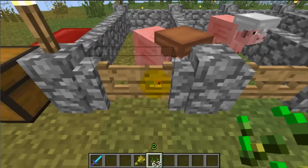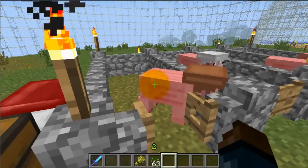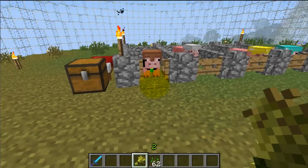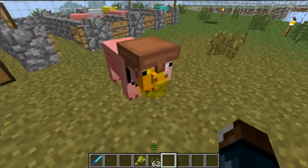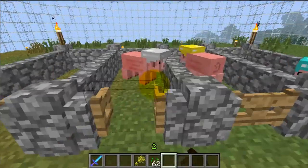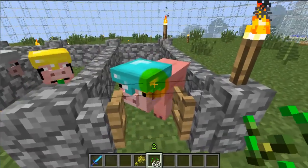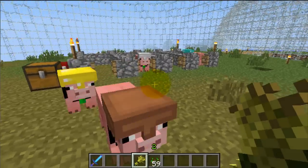Let me show you taming them. When you first tame them, you see that they have like a necklace around them — it's like an emerald thing. Do the same thing with iron, gold, and diamond. To make them follow you, just hold wheat.